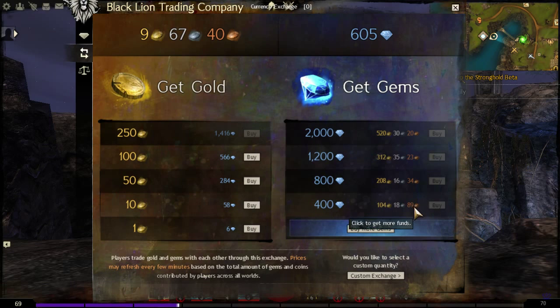Popping over here quickly — gem prices are up to $1.04 per 400. Anyway, we'll just say goodbye.